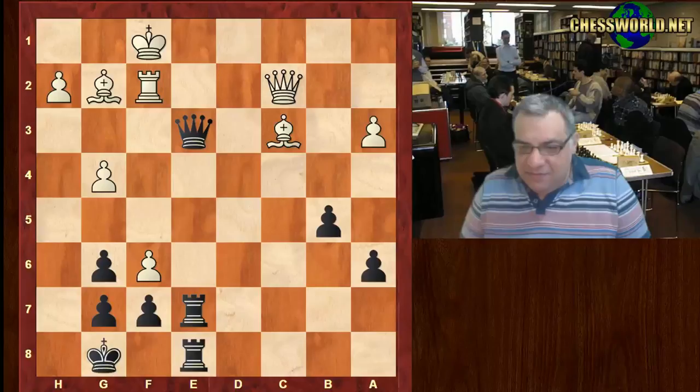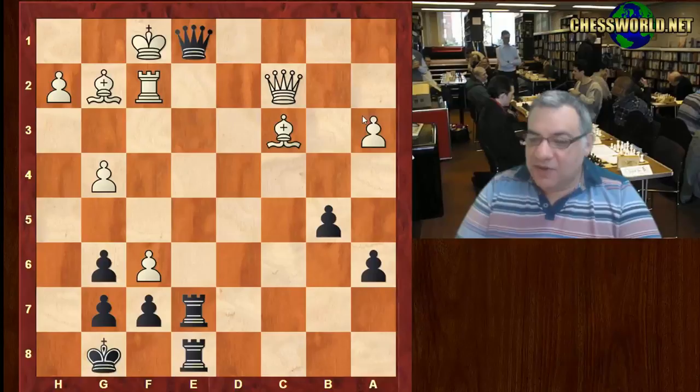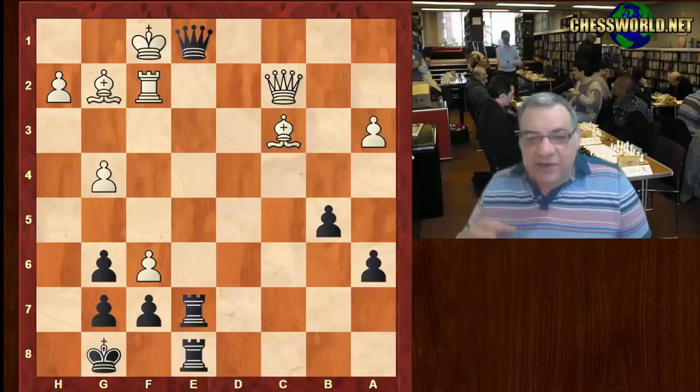Queen e1 check — mating. If takes, Rook takes e1 is mate. A fine game from Topolov, showing he's willing to give up both bishops. A very interesting game trying to restrain white. It's quite instructive — some very good ideas here. Hope you enjoyed it. Comments, questions, and likes appreciated, thanks very much.